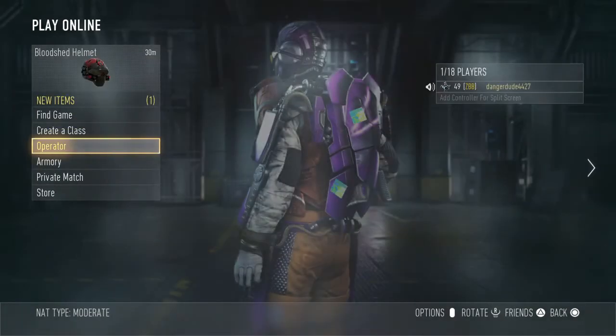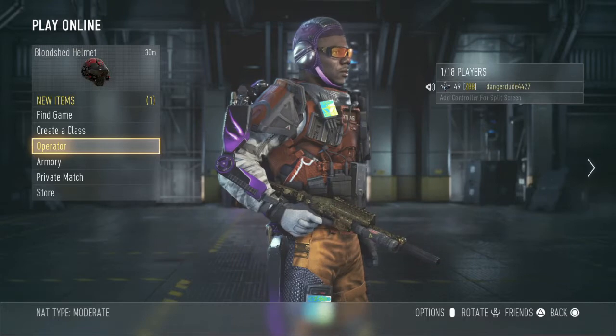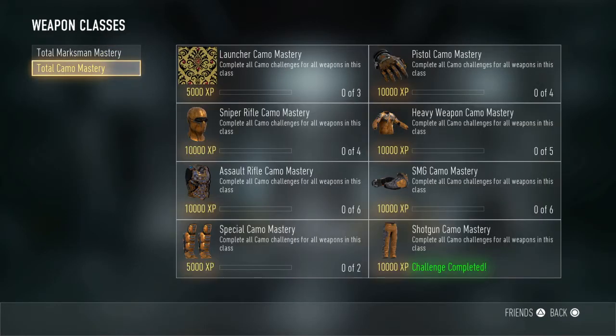All I have to really say is that I really like the shotguns. If you take a look, I'll go into challenges, weapons, weapon classes. And you can see in the bottom right that it says shotgun camo mastery — complete all camo challenges for all the weapons in this class. You would get those pants as well as 10,000 XP. It says challenge completed, so that proves everything.